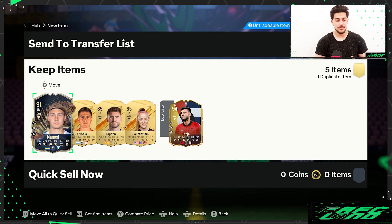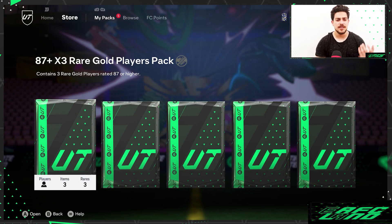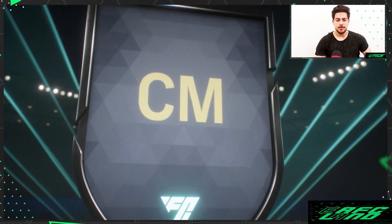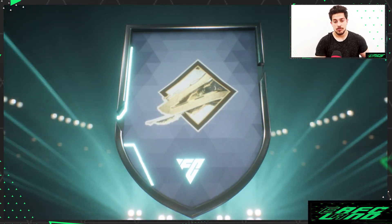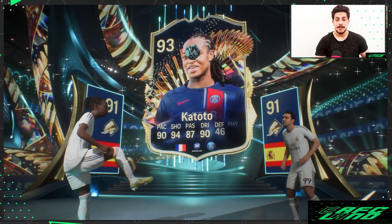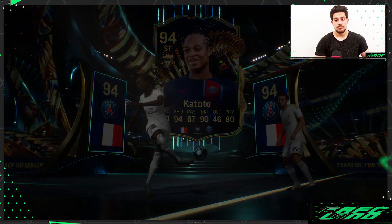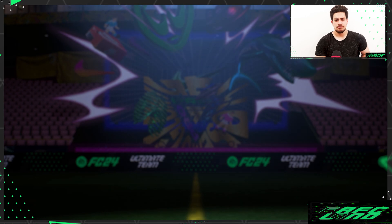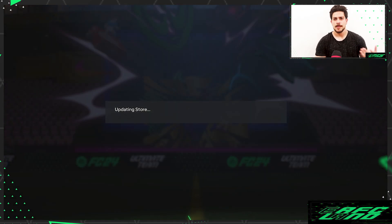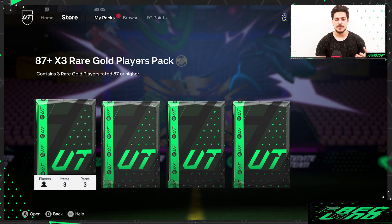Next one — 87+ times three. Okay, we're doing something good. Spain sentiment — icon again, good! Another icon — Javi, Team of the Year. And Katoto, Team of the Season — obviously two good cards. You can use them if you want. Also Bono Fernandez — good stuff, really good.